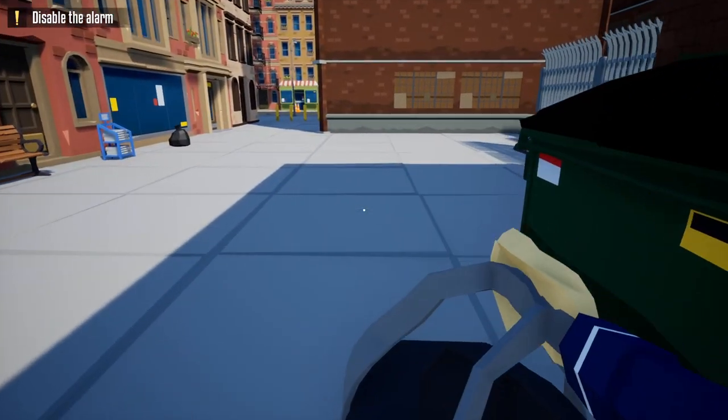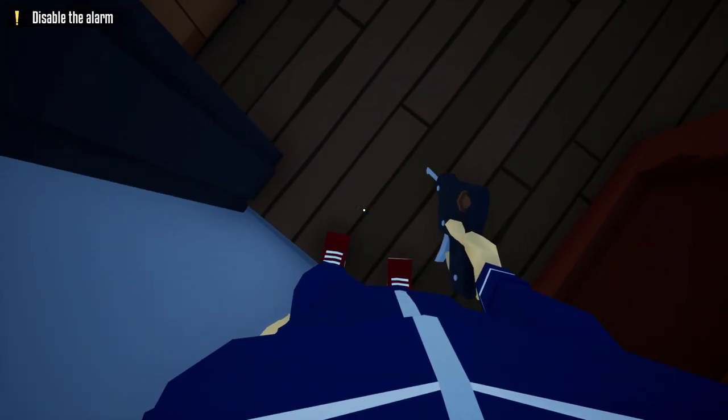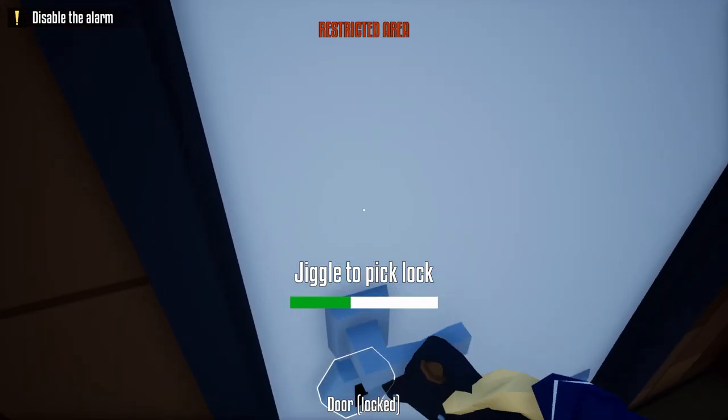Once we get past this dumpster, hang a right, take out our lock pick, and unlock this first door. After unlocking this door we're going to head inside, unlock the door to the utility room, and turn off the alarm.